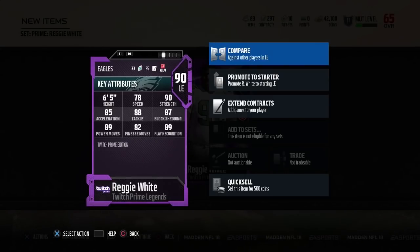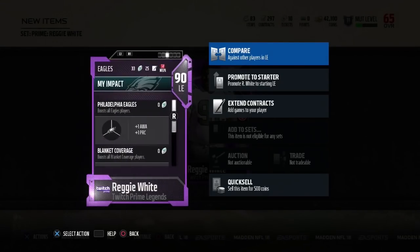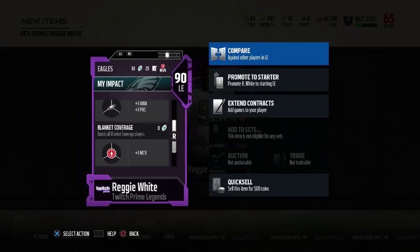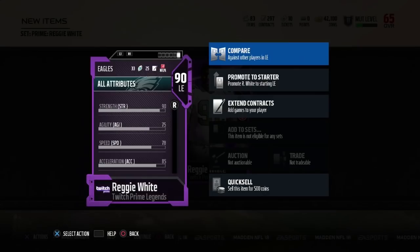Look at those attributes: 90 Strength, 88 Tackling, 87 Block Shedding, 89 Power Move, 89 Play Wreck, 82 Finesse Move. This card is a beast already. Let's take a look at the chemistries as well: Blanket Coverage, and Twitch Prime Chemistry — which I guess boosts all Twitch Prime players, giving plus one catching and plus one tackling. There are going to be more of these as time goes on, so make sure you're getting on and doing these sets.